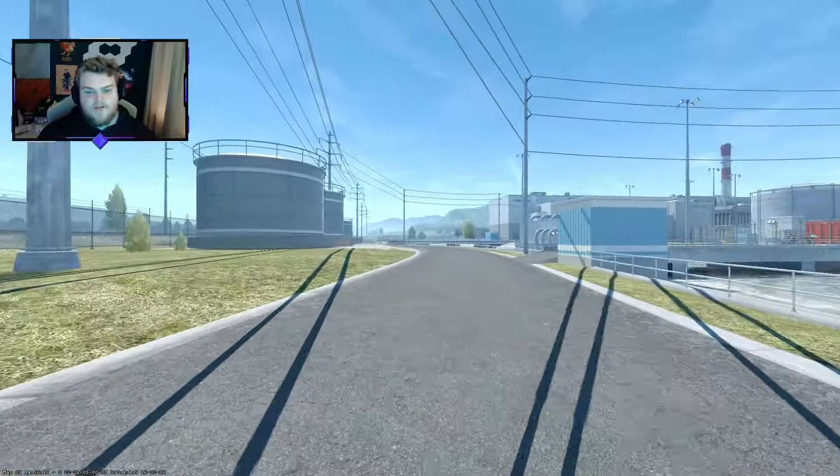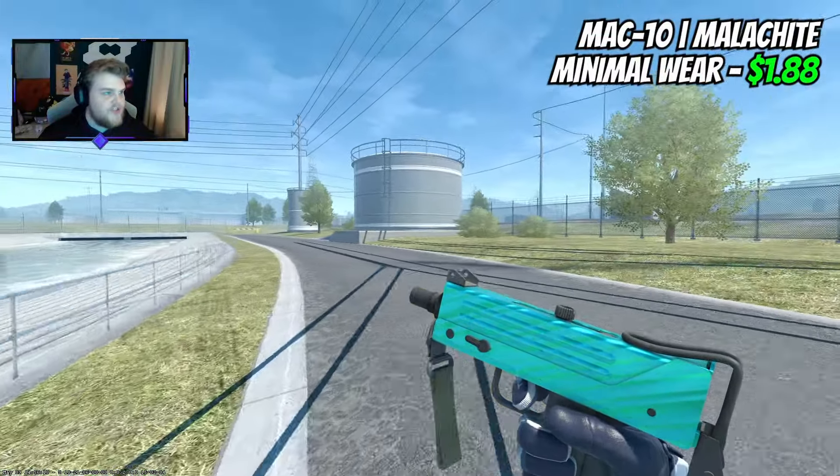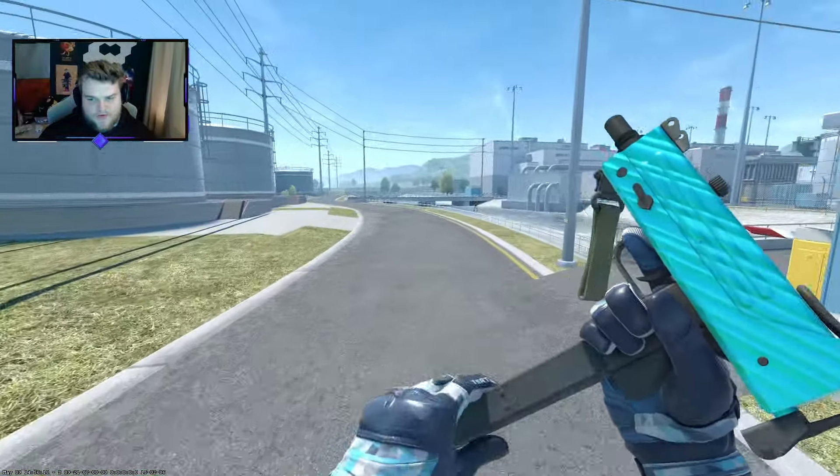And a skin that hasn't really featured on the channel at all until now — and has now appeared in like three or four videos in the past two weeks — is the Malachite. It is $1.88 in Minimal Wear. It's incredibly bright blue. I absolutely love this skin now.